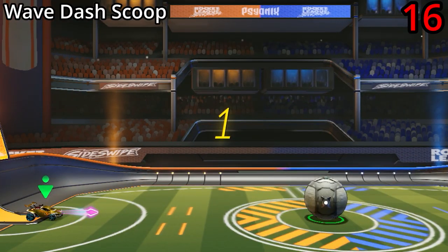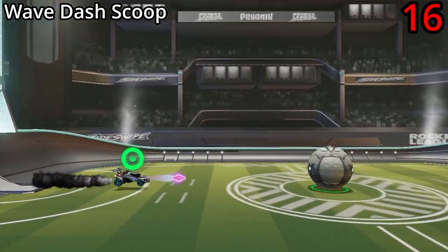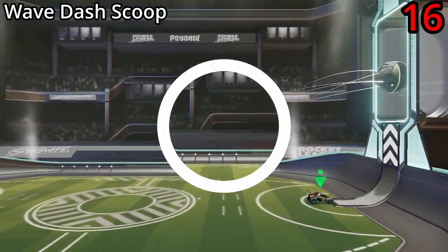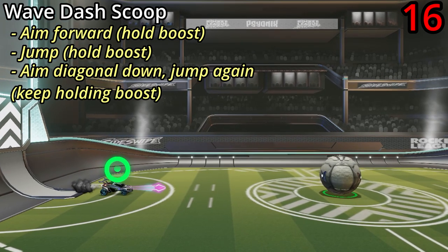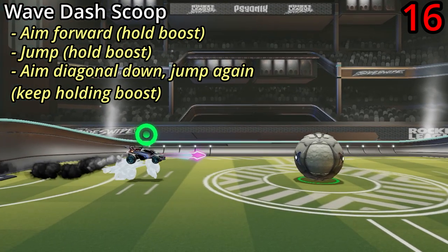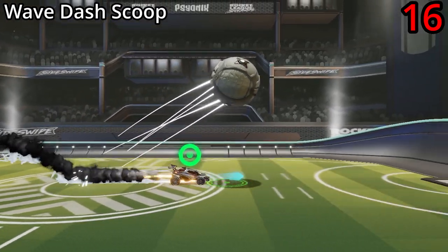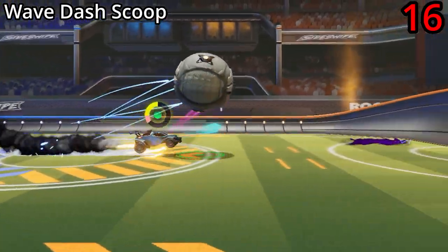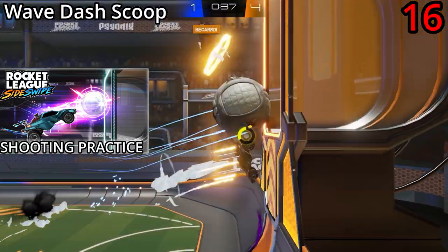One great option for dealing with both fakes and AFK kickoffs is the wavedash scoop, which if done right can be used to pop the ball straight over your opponent and into their goal. To do it, just aim forward, hold boost, then while continuing to hold boost, jump, aim diagonal down, and then jump again. If you do it right, you should pop the ball up really high. For a more in-depth tutorial, go watch my shooting practice video linked above and in the video description.